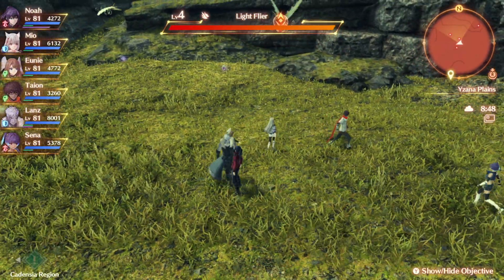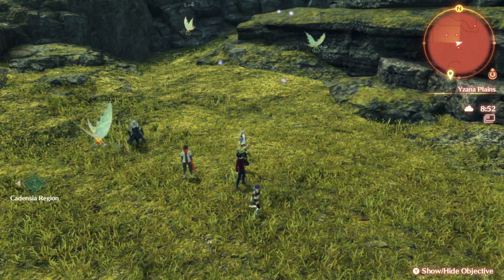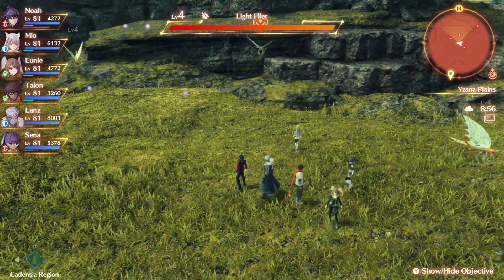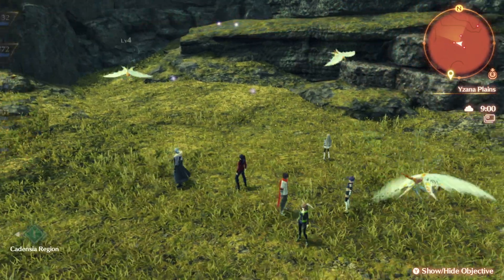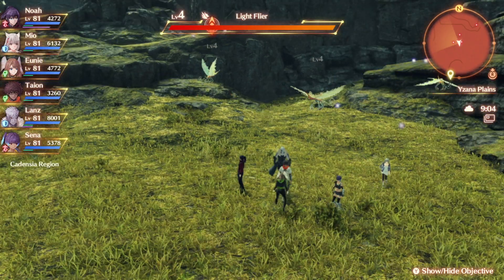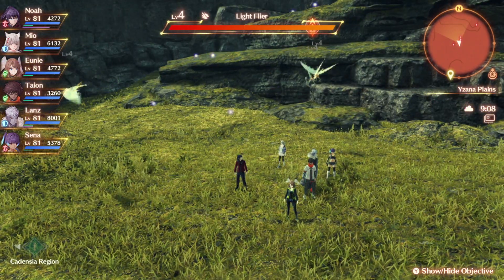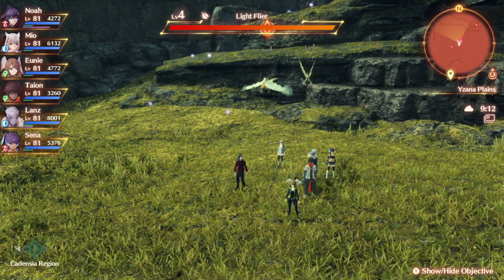These flyers all drop the same thing no matter where you find them in any location. So coming to this low level area and farming them is probably the most optimal thing to do. You can get the common version, rare version, and legendary version from these flyers — it doesn't matter. It also doesn't matter what their prefixes are, so if it's a light flyer, dusk flyer, blue flyer, whatever type of flyer, they still drop the same thing.